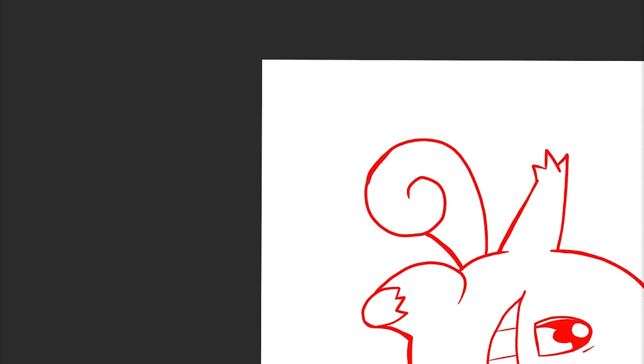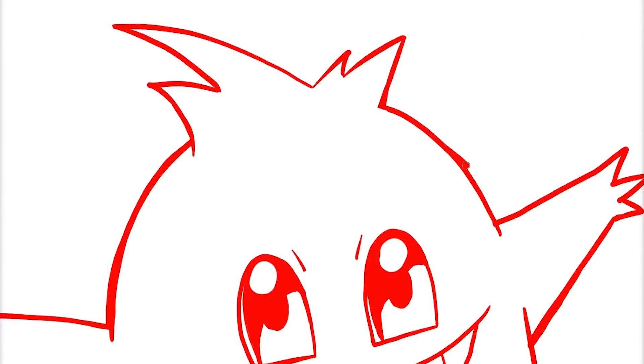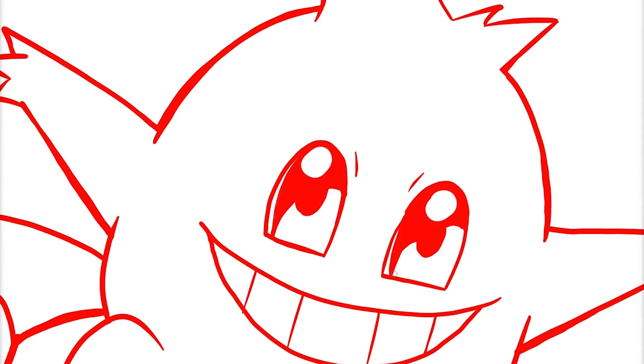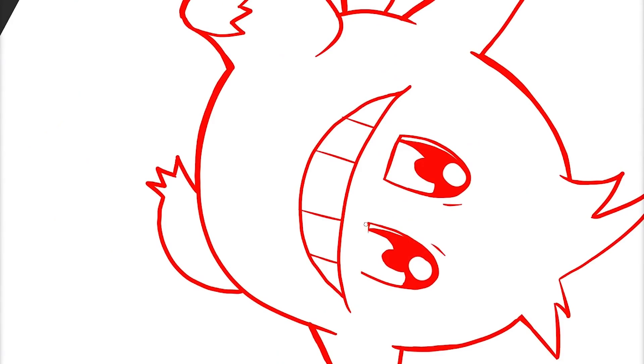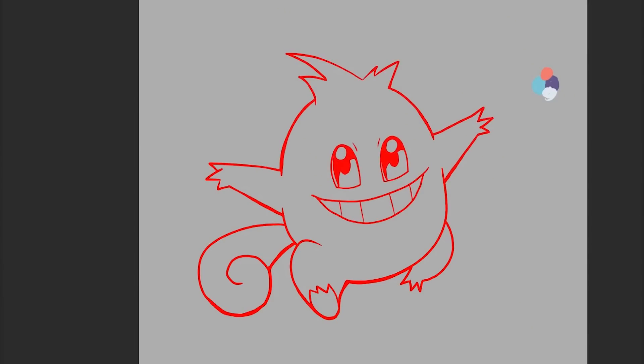Right now we're just gonna thicken up these lines around the edges, cleaning up these eyes, and I think we got ourselves a nice line sketch. Let's move on now to color and finishing touches.